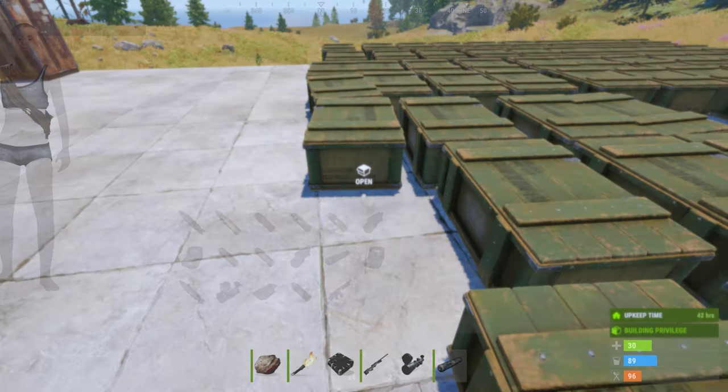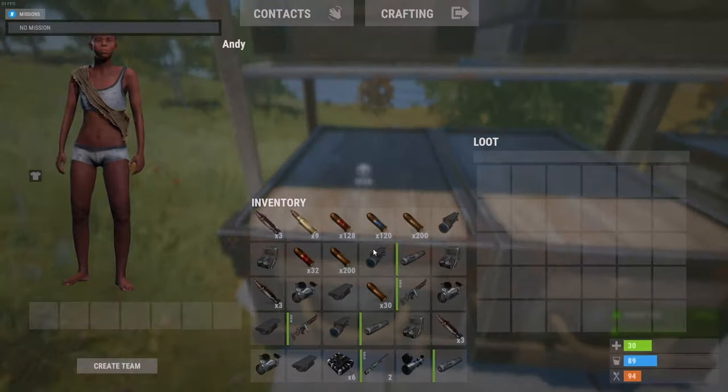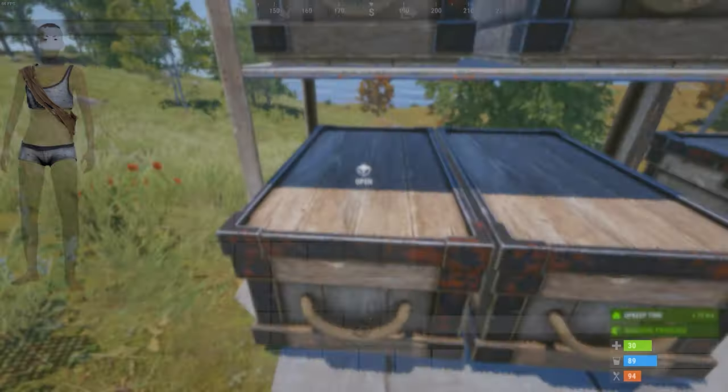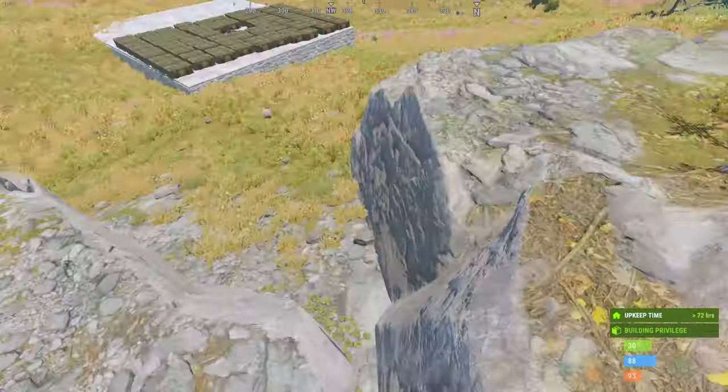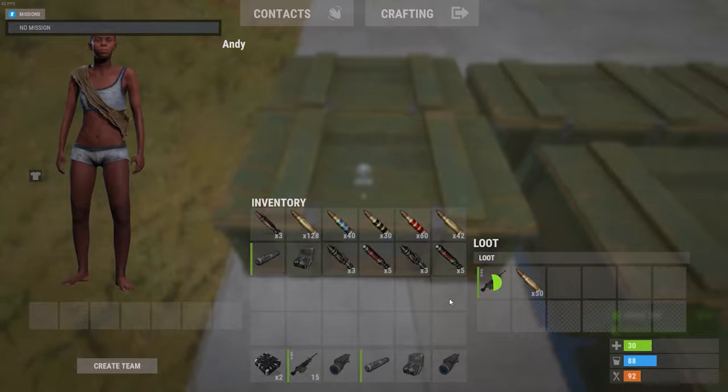First thing that comes around my mind is the design of a heli crate. I mean it's the same as military crate, and as far as I remember it's always been like this. Maybe it's about time to redesign these crates because, not gonna lie, they look kind of awful to me at this point.